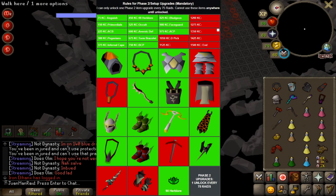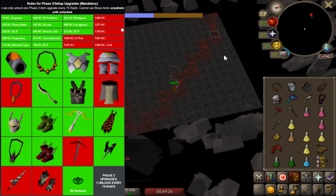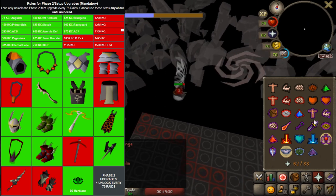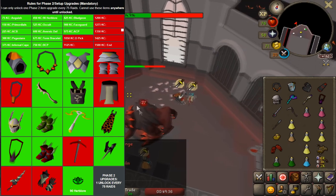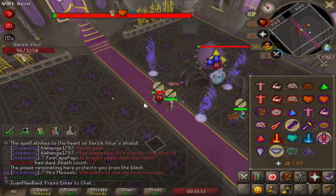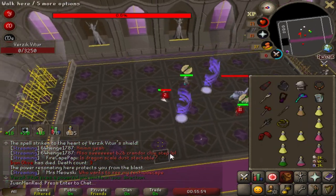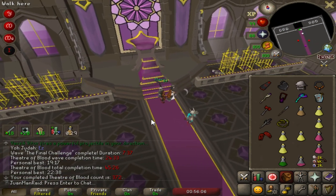On screen you'll see the main roadmap for the overall series. For the main goal of 1500 raids, we're now two-thirds done. In terms of primary mandatory Raids 1 upgrades, there are six items left: Dragon Pickaxe, the Lance, Ferocious Gloves, Bandos Tassets, Armadyl Chainskirt, and the Torture. I might add something else because there's some new stuff that came out that might prove useful for today's solo raids meta. So now we have to work towards the Dragon Pickaxe while also primarily grinding for the Sang Staff.